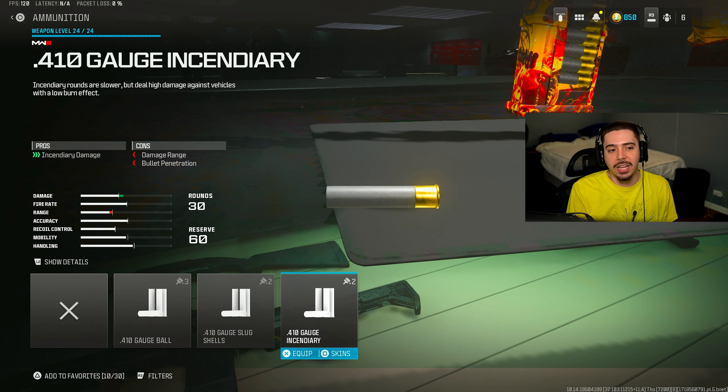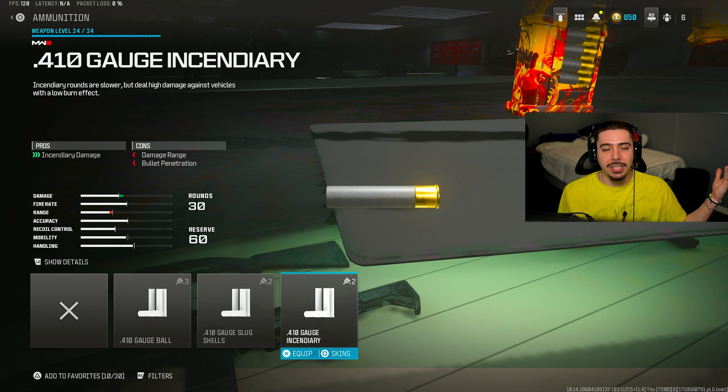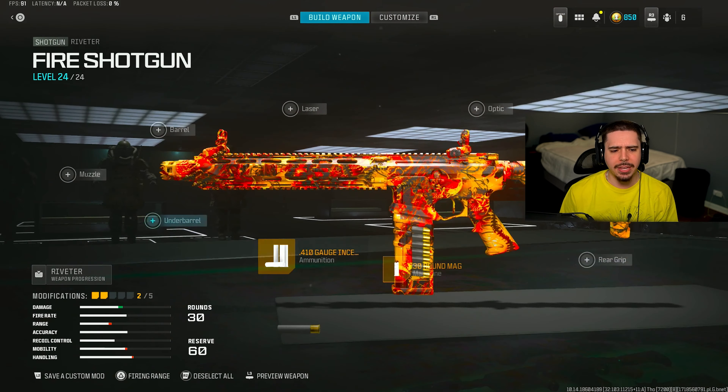Obviously, you have to have the Fire Rounds on. You do lose out on a little bit of damage range — it's not that big of a deal — but it does have some lasting effects where you can get Fire Kills. I did manage to do that a little bit later in the gameplays.